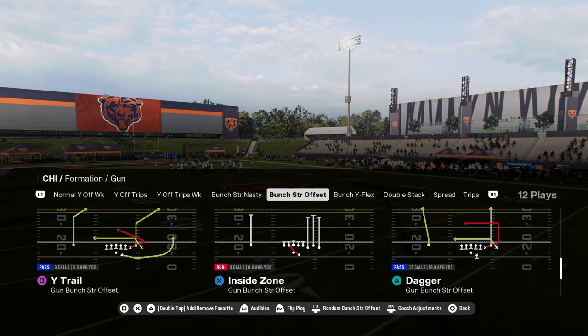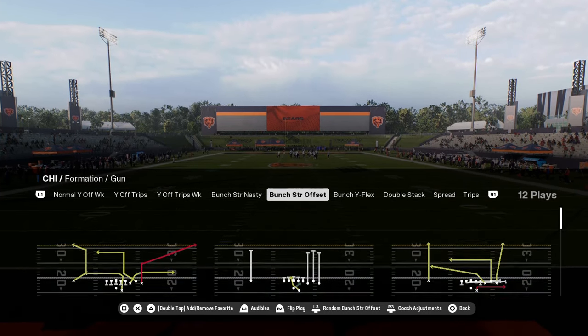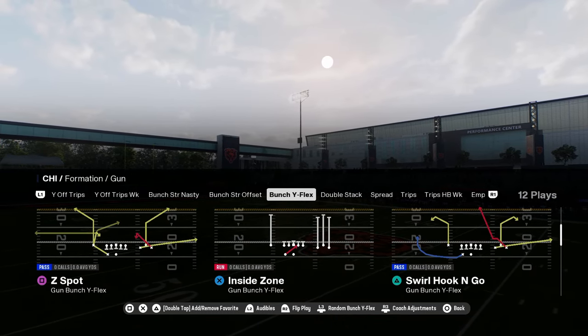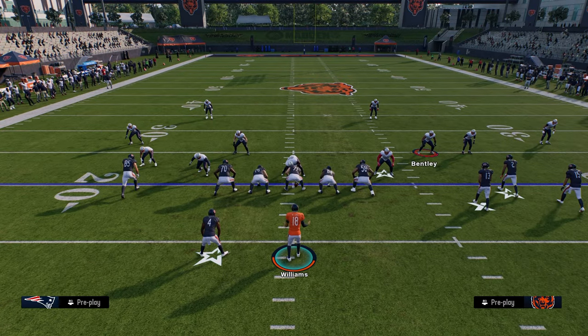You have a unique play in this Bears quarterback sweep. This play also has a crack toss and a read option — read options get really good blocking in the run game this year. Bunch Y flex is this next formation — super underrated. You have this play motion inside post, and this post route is really good and gets into a good part of the field.